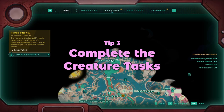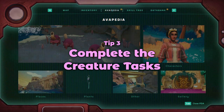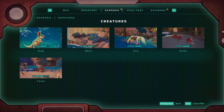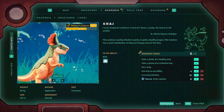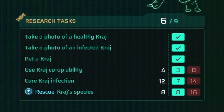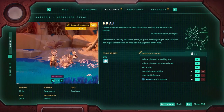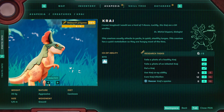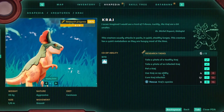Tip three: complete the creature tasks. Each creature, such as the Kraj, have varying creature research tasks that you can do. For example, take a photo of a healthy Kraj or use a Kraj co-op ability. When these creature research tasks are completed, you will gain interesting information about the creatures and also important research points.